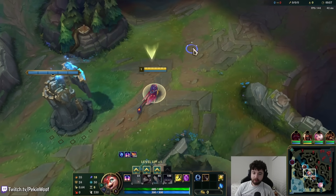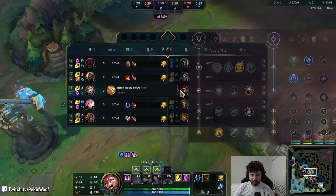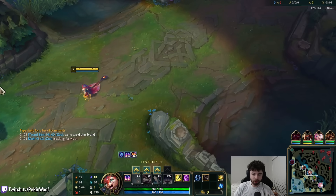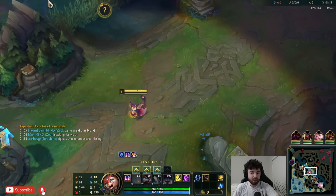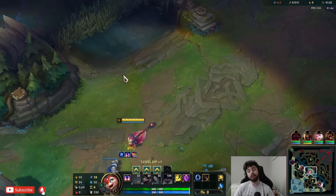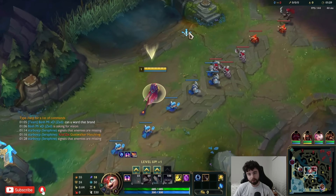Hey everybody, welcome to the next commentary. Today we are playing Smolder mid lane versus a Katarina. Smolder did not get buffed this patch and I think he might need a little push to really make him viable in high elo. His win rate doesn't look very good, and there have been so many people trying to figure out the best build path. The best build path based on win rate is Spear of Shojin, Riftmaker, and Liandry's.